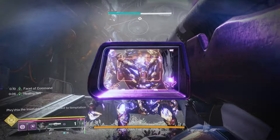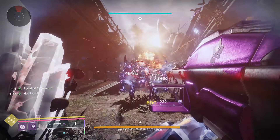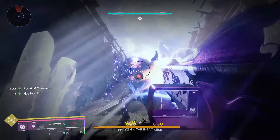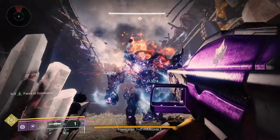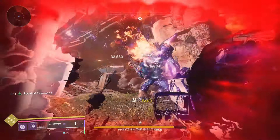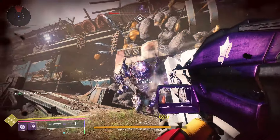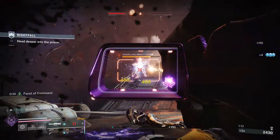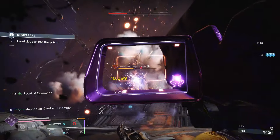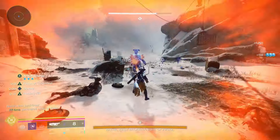The first example: I'm using suppression on Two-Tailed Fox. As it says, suppression will reload your gun, and it has no cooldown timer on it at all. So I'm just spamming Two-Tailed Fox at this boss over and over — never have to reload. Pretty crazy. Here I'm doing it on an overload, about 25 light under. I just went in and showed that you can take out champions with ease, not having to reload anything.